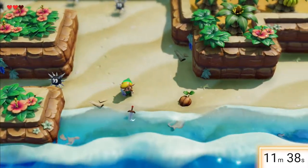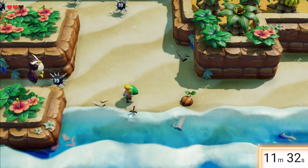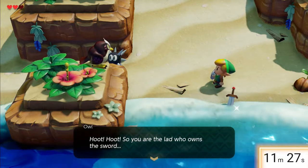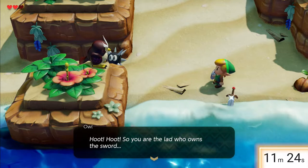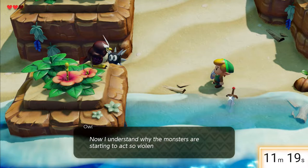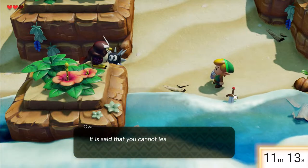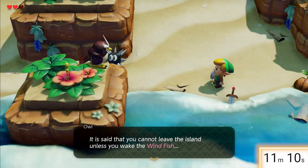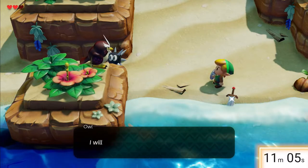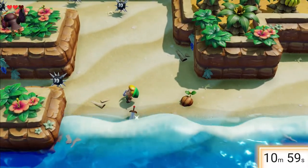There it is! I hear flapping — is that Gohma? Look at his wings, look at the purple feathers. Owl! He's just an owl. So you are the lad who owns the sword — now I understand why the monsters are starting to act so violently. A courageous lad has come to wake the windfish. It is said you cannot leave the island unless you wake the windfish. You should now go north to the mysterious forest; I will wait for you there. Let's go meet the owl north in the mysterious forest.